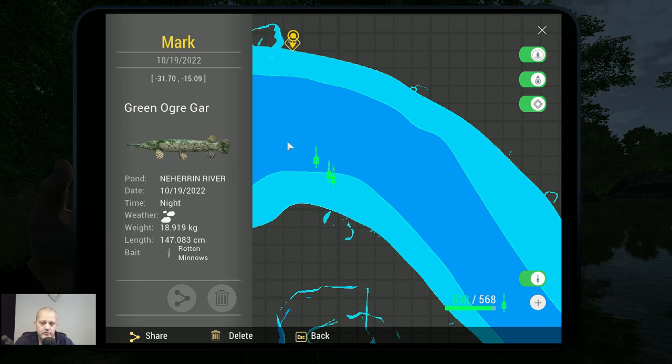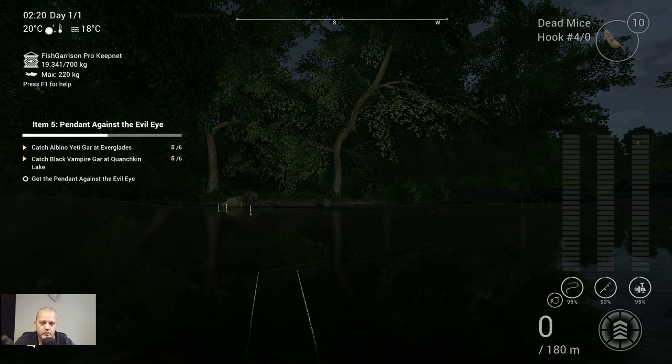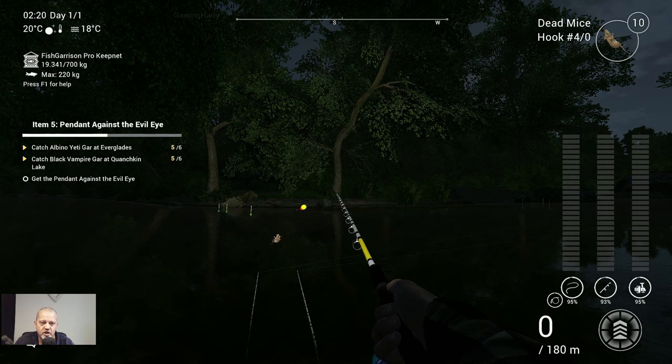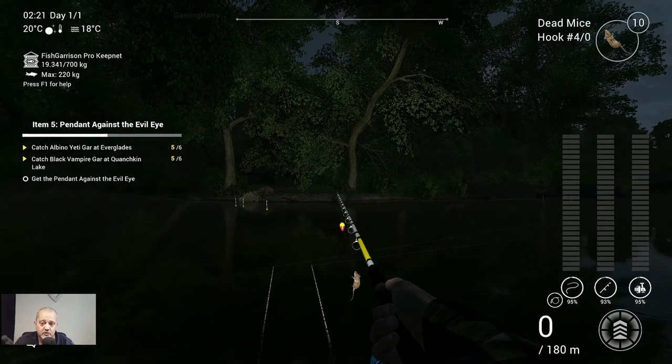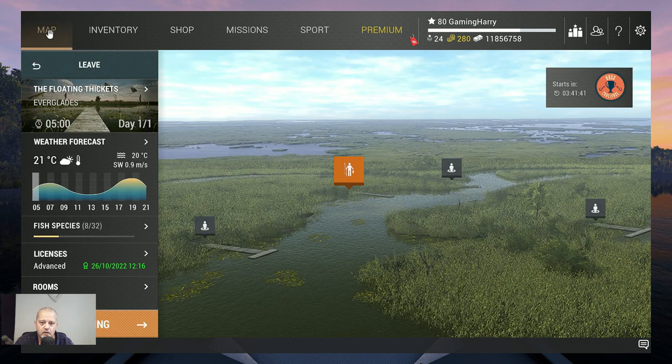The next fish we need to catch is the albino yeti gar at Everglades. See you at Everglades! Here at the Everglades, I use exactly the same setup as at Neherin. We're going to fish over here — that's the floating thickets. We have a private room.